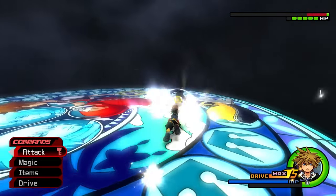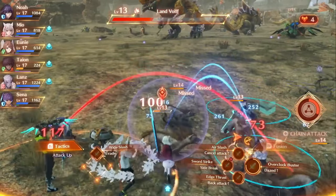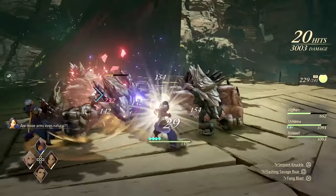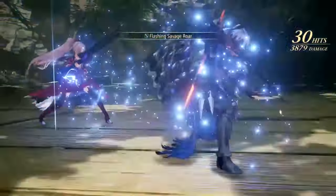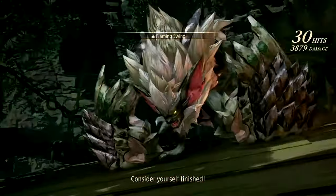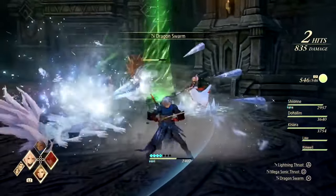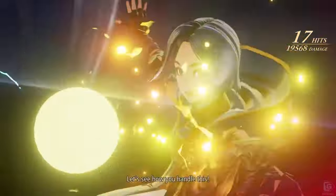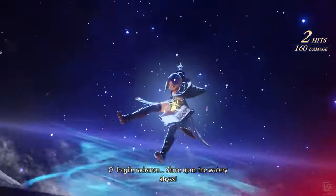Another standout in the action-based JRPG genre is the Tales series, developed by Bandai Namco. Known for its linear motion battle system, Tales games offer a ton of fluidity — you can move freely around the battlefield, execute combos, and coordinate attacks with party members. The series emphasizes the importance of positioning, timing, and strategy, making each battle a test of skill and reflexes. Nothing hits harder than chaining to the end of a combo into a mystic arte, or even a linked mystic arte — it's a rush you can't find anywhere else.